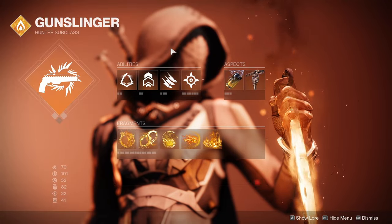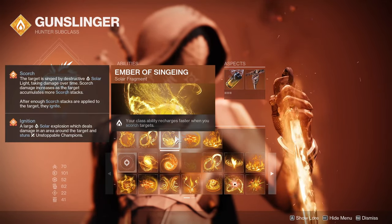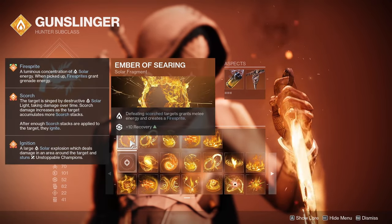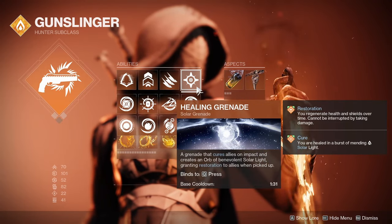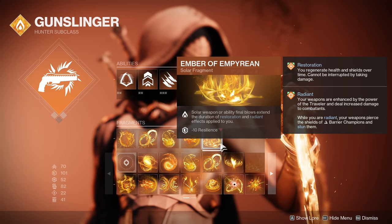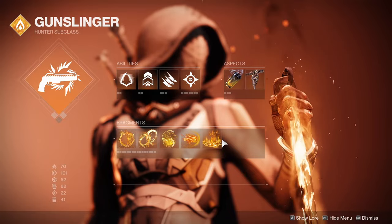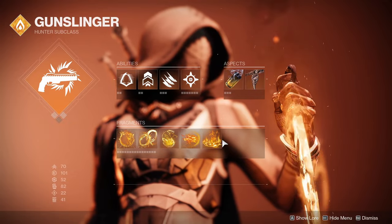Other parts of the build that enhance your experience are Ember of Singeing. This will give you increased uptime on your Gambler's Dodge because your knives will be scorching targets, and because you're also defeating scorched targets, your knife will be up more often with Ember of Searing. With healing nades, you'll be able to apply Restoration to yourself and extend that Restoration with Ember of Empyrean. Any solar weapon or ability final blow will extend Restoration and Radiant — up to 12 seconds, about three to four seconds per kill — so just keep killing adds and you'll always have Restoration and Radiant.